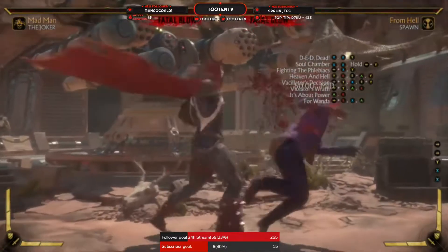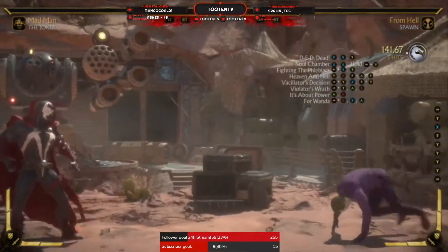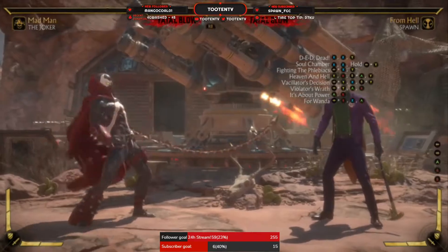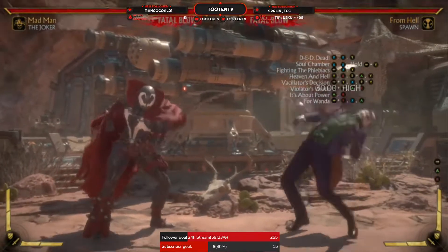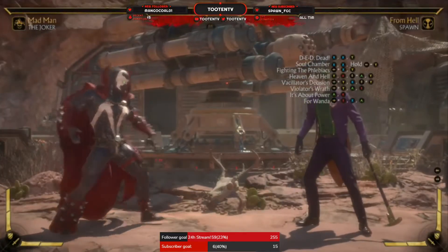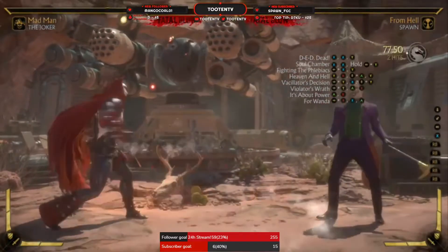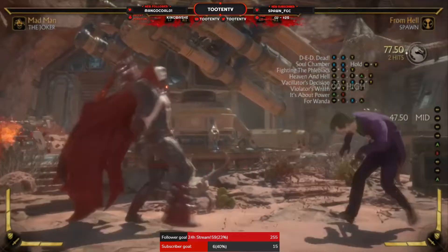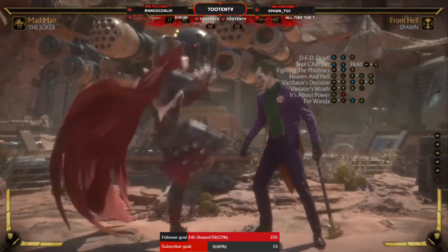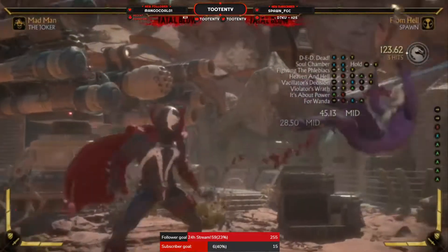And then you got your forward 2-1, which is your low. You can end it in up 2, which is a mid — kind of a launcher, but I don't think you can combo off of it. Then you got your main mid-screen anti-air and long-range punish move, or just a catching move, which can go into pretty much any special move you got if you catch them at max range. And then you got your low starter, which is forward 4-1-3. So those are his strings.